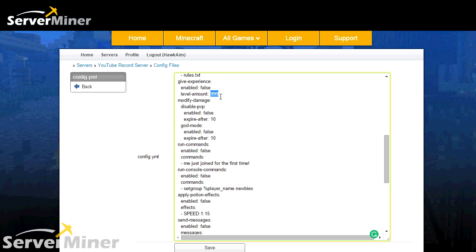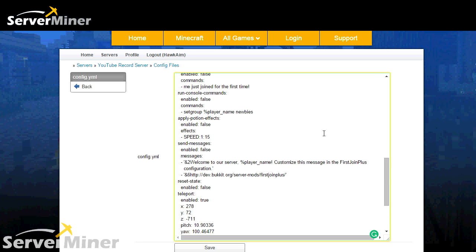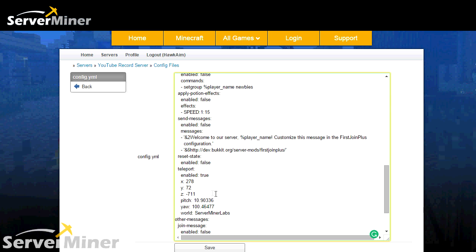This is levels — it was actually set to zero, but I put 99. You can actually give someone levels when they join the server. There's PVP, god mode, run commands — if you want to run a command when the player starts that maybe triggers another plugin. Applied effects — you can give them speed when they first join. And these are all the different messages you can give the player when they join, or down here when they join, when they quit, when they get kicked. These are different things you can edit.